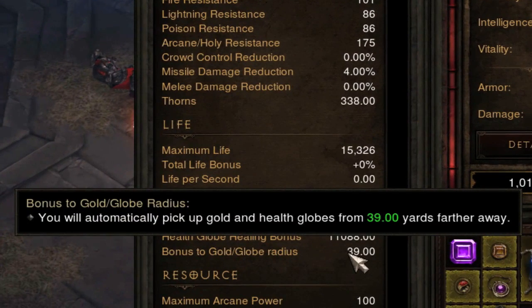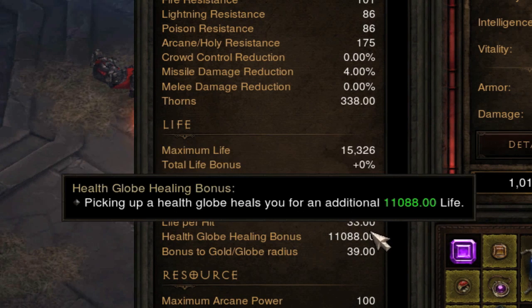So I don't have to run around picking up gold all the time, I got a bunch of gold and health globe radius gear, so I have 39 yards of gold pickup, which allows me to just kill stuff and gold just comes to me. And since I had the health globe pickup, I went ahead and also got extra healing from health globes, and I have 11,000, which helps a lot when I'm playing on hell mode.